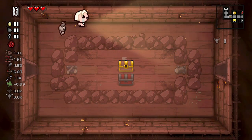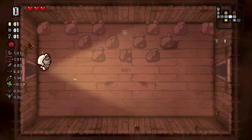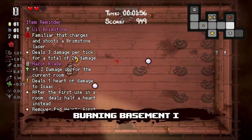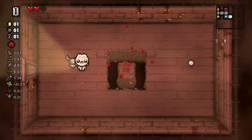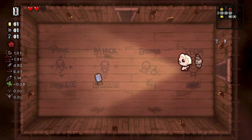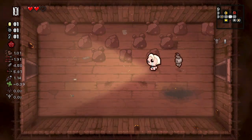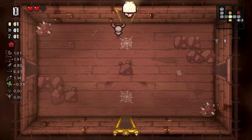I think the secret room is right here and we're going to try and get it for free. Couldn't get it. Old Capacitor we don't really want because it prevents an active item from charging — that's just terrible, not what you want.